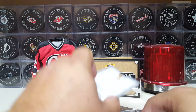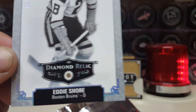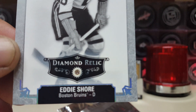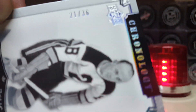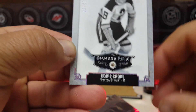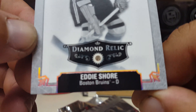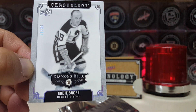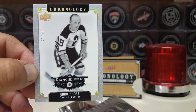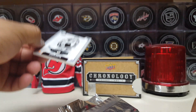We got somebody from the Bees — Eddie Shaw! Whoa, diamond relic baby, yes! Eddie Shaw diamond relic — that is gangster. What do we got here? 21 of 36. That's my first diamond I've ever gotten out of any Upper Deck product — out of Black Diamond or anything. My first ever diamond. Eddie Shaw on defense for your Boston Bruins. Nice, so far one for one in my opinion.